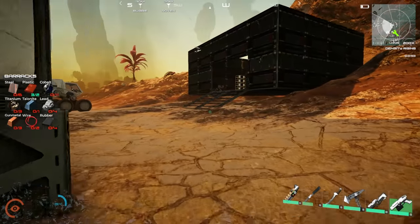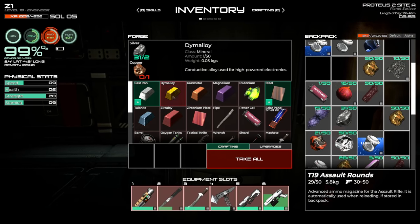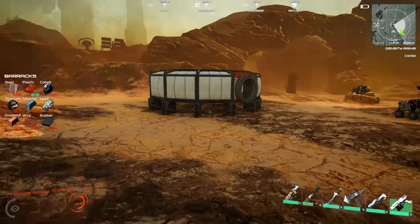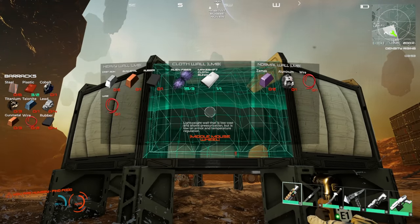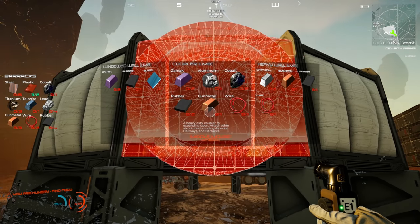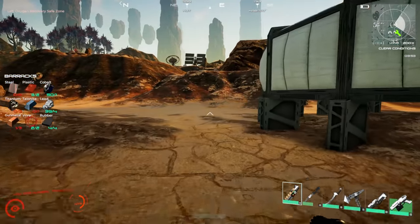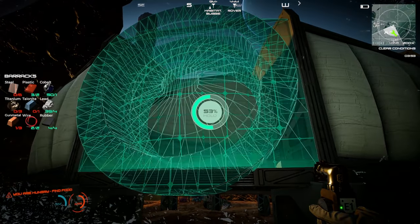Wait, how do we get zamak? Oh — it's zinc, magnesium, aluminum, copper. Okay, so for the coupler we need: two zamak, one aluminum, cobalt, rubber, gun metal, and wire. Let's get that zamak, wire, gun metal, and rubber and make this happen. I think I have everything we need for the coupler — it's actually not too bad, we did a livestream and had a fantastic time getting materials.